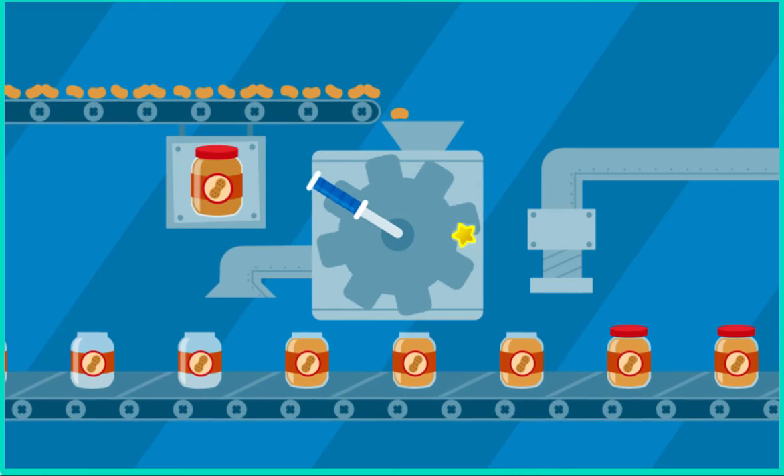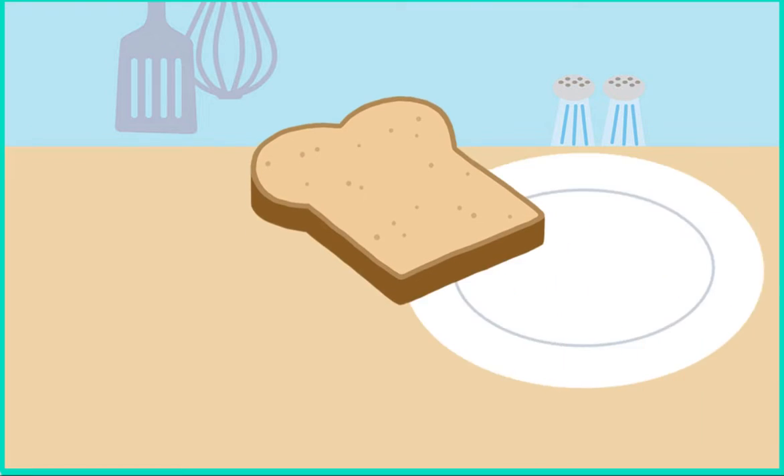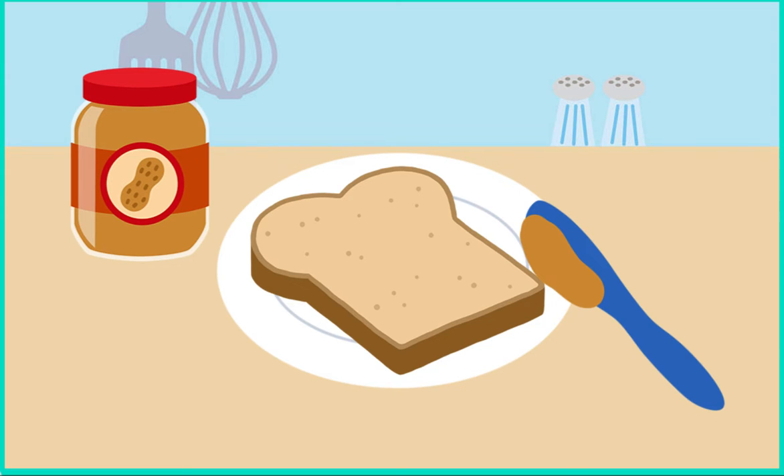Let's get cooking! To make a peanut butter, banana, and honey sandwich. First, spread the peanut butter onto the bread.